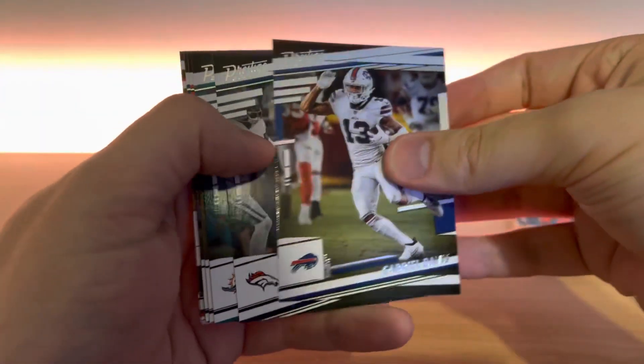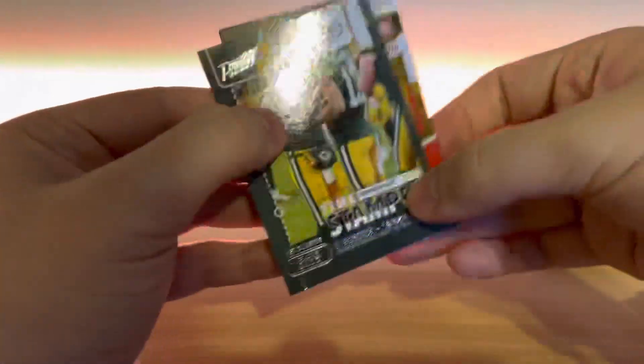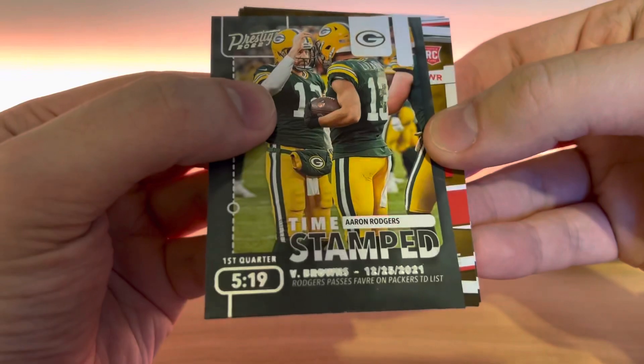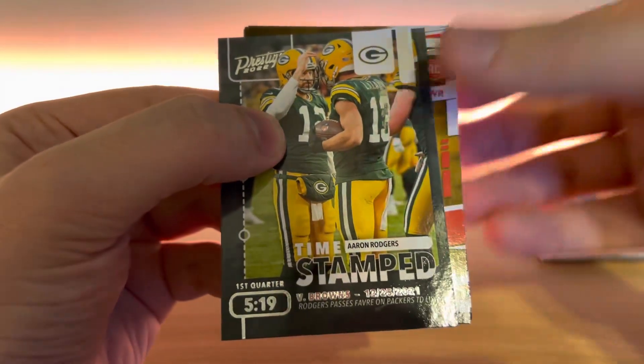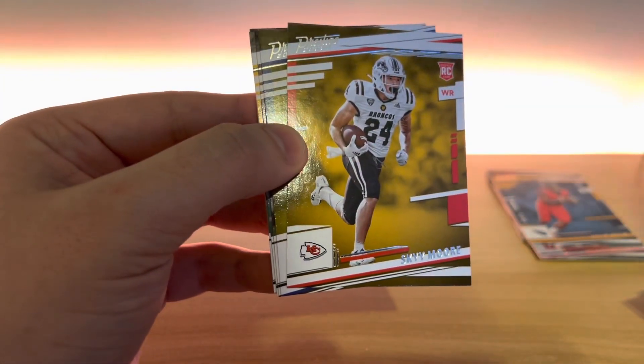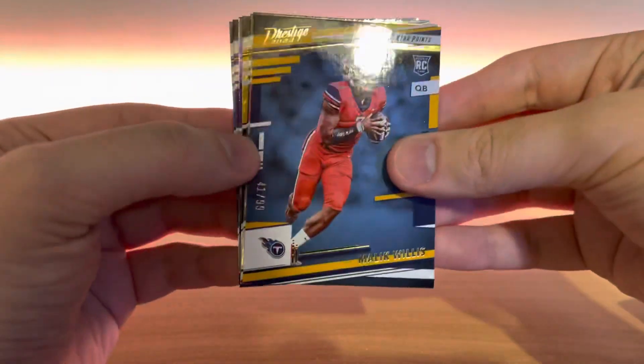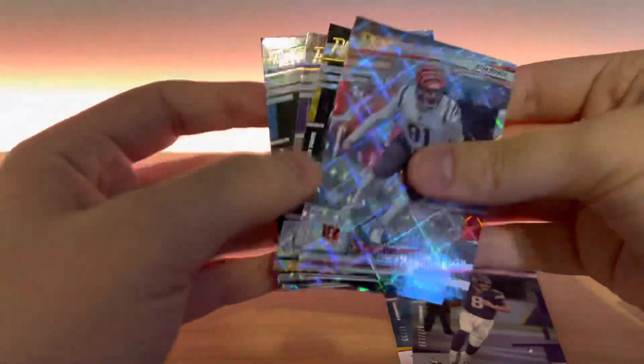And last pack. So we got both our numbered cards, so might not be anything too crazy in here, but we shall see. Sky Moore rookie and Kyron Williams rookie, and then some more base cards. So it's a fun product to open — we got a Malik Willis at 99, the Kirk Cousins at 199, so those were the two numbered cards.